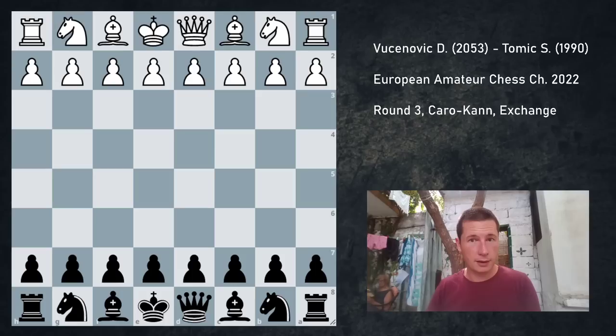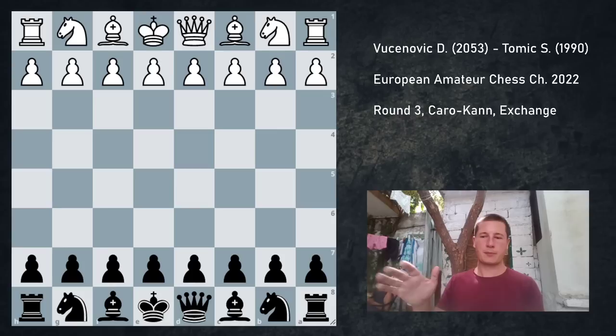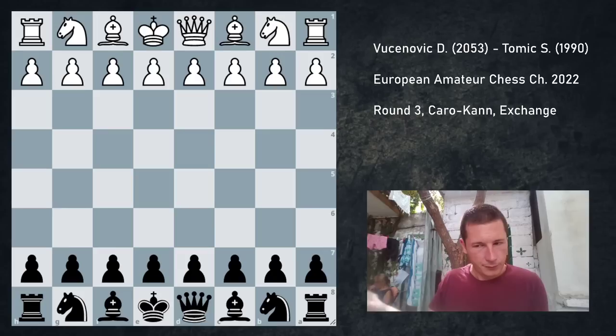Hi everyone, Stjepan here. I'm going to continue covering games from the Amateur Chess Championship. This was round 3 and I got black again, which is unfortunate, considering it's only the third round of the tournament and I had black the day before. What's even worse is that I got paired against someone I know is really strong. I faced my opponent about 4 years ago when he was really young and rated maybe 1500-1600. I did manage to beat him, but I played some unsound chess and probably should have lost. In any case, I knew that he was much better than he used to be.